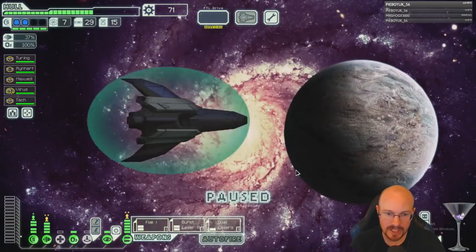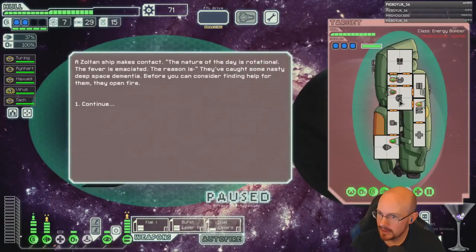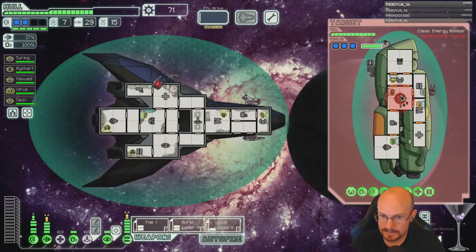I want to get third shield next — third shield or hacking is our next buy. I want to cloak this. No wait, I need to cloak the bomb — we're going to have no shields.